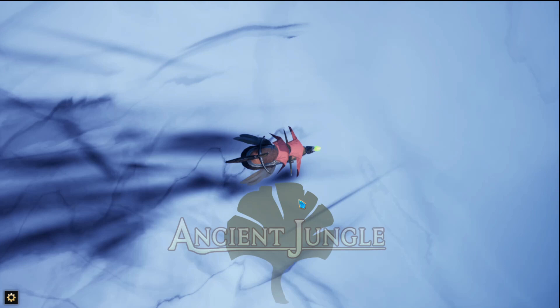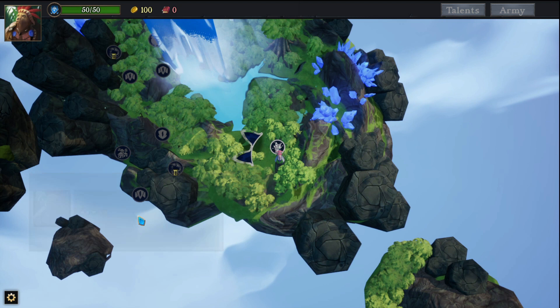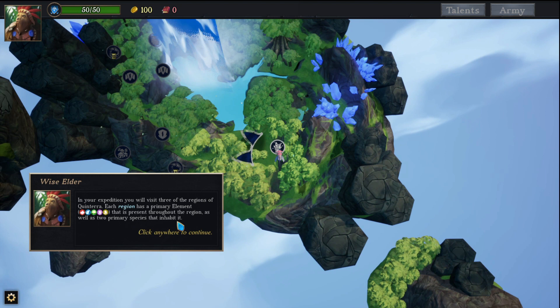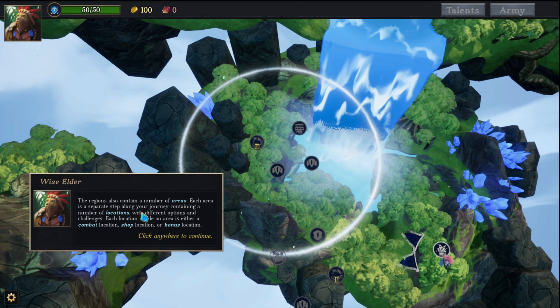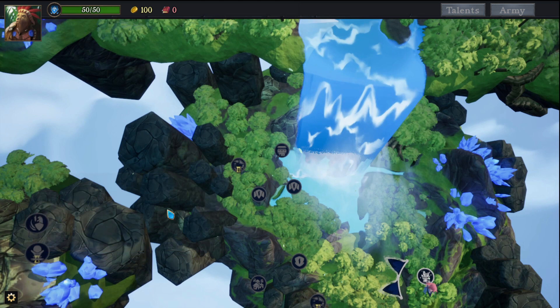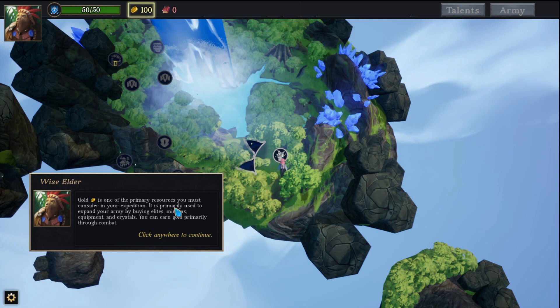In your expedition you will visit 3 regions of Kintera. Each region has a primary element present throughout, as well as 2 primary species that inhabit it. The regions also contain a number of areas. Each area is a separate step along your journey containing locations with different options and challenges. Each location inside an area is either a combat location, shop location, or bonus location. Shop locations include the guild and marketplace. Bonus locations reward you with units, equipment or crystals, and include the ruins, shrine and cage.